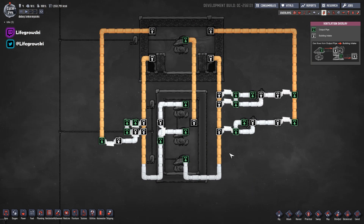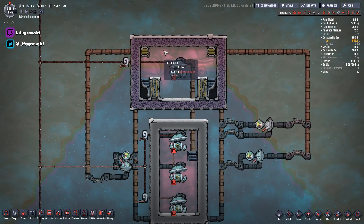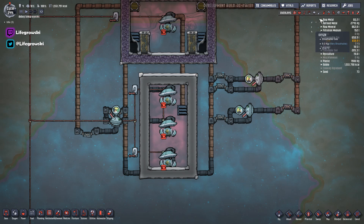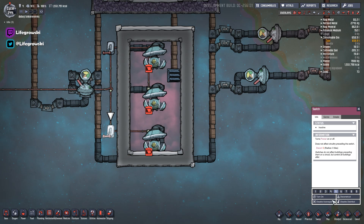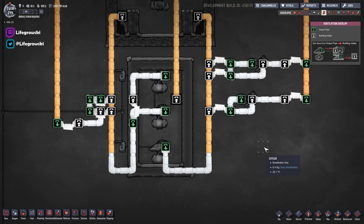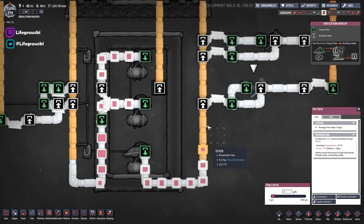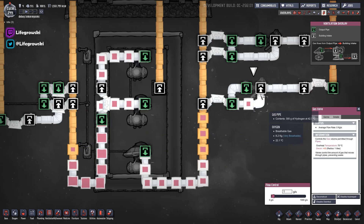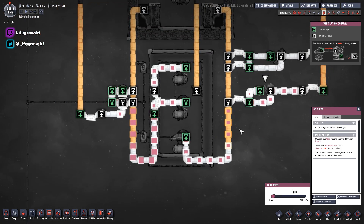The first thing you need to do when setting up these mechanical filters is prime your system. Since we want to filter out hydrogen from the oxygen-hydrogen mix up here, the gas we need to pump into these tiles is hydrogen. I've got a little hydrogen in this chamber. I'll turn on these pumps to pump some hydrogen in. These valves are all set to one gram. The hydrogen will come along this pipe, hit the bridge, go into the valve, and come out as a one gram packet.